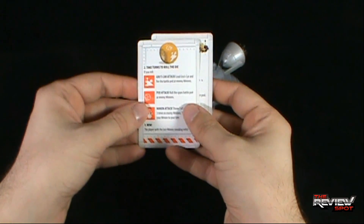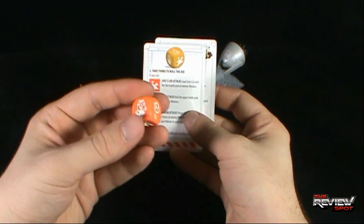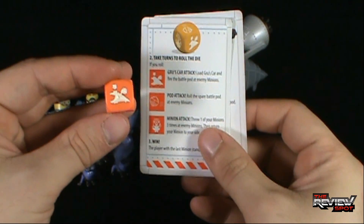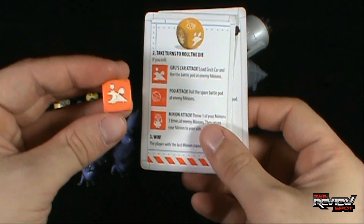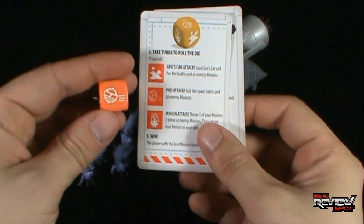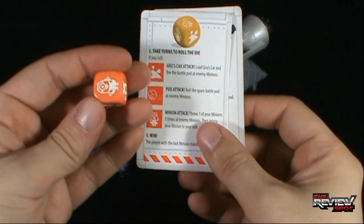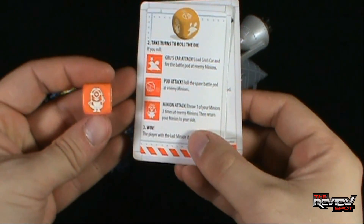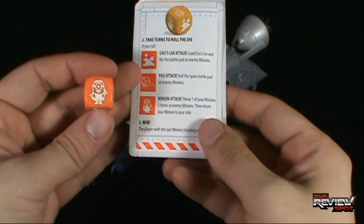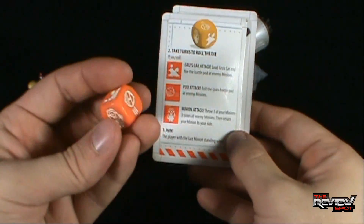Take turns to roll the die. If you roll Gru car's attack, load Gru's car and fire the battle pod at enemy minions. If you get the pod attack logo on the die, roll the spare battle pod at enemy minions. And lastly, if you get the minion face - that's the minion attack - throw one of your minions three times at enemy minions, then return your minion to your side. The player with the last minion standing wins.